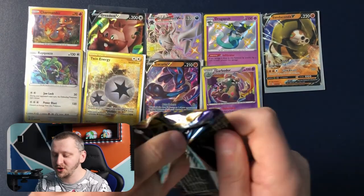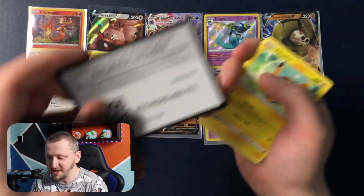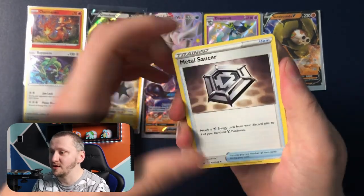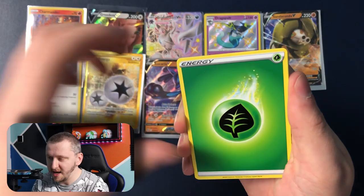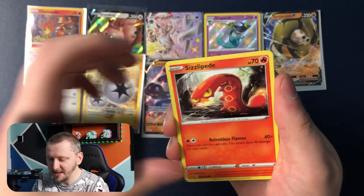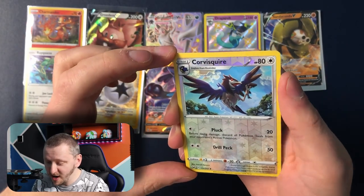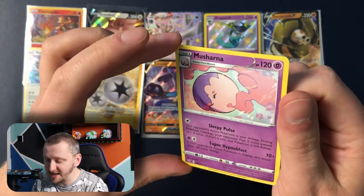Let's see what Sword and Shield is gonna bring. All righty, here you go guys — that is your code. So many pulls, I am just wow. Okay: Metal Saucer, Salazzle, Hitmonlee, Energy, Pikachu, Galarian Meowth, Snorlax, Wooloo, Rookidee — look at that happy boy. Corviknight Squire as our reverse holo and Musharna as our non-holo rare.